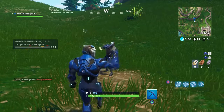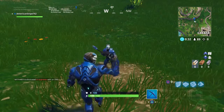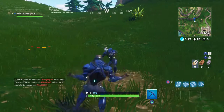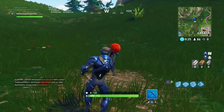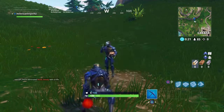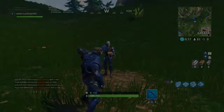And just like that, guys, you get it. It's just between a playground, campsite, and a footprint — it's actually pretty easy. Hopefully you guys enjoyed it. It's pretty awesome once you've got it. I'm thinking I'm going to do a lot of these videos. I'll do Fortnite and then move on to Dragon Ball Xenoverse 2 and all that kind of stuff. But hopefully you guys enjoyed — thank you.